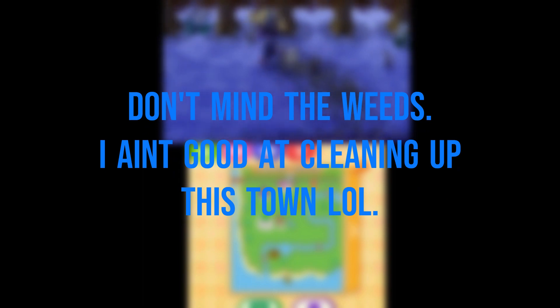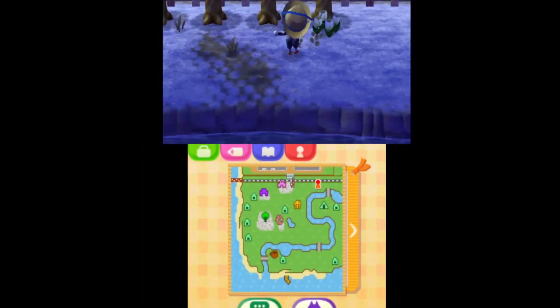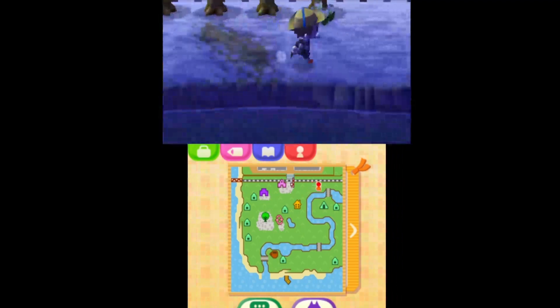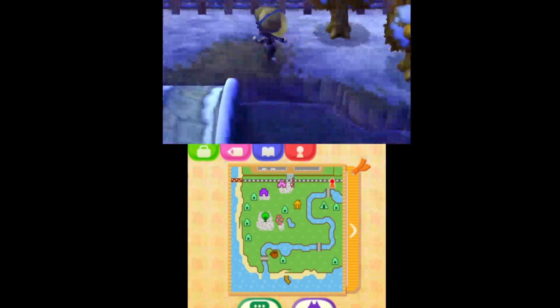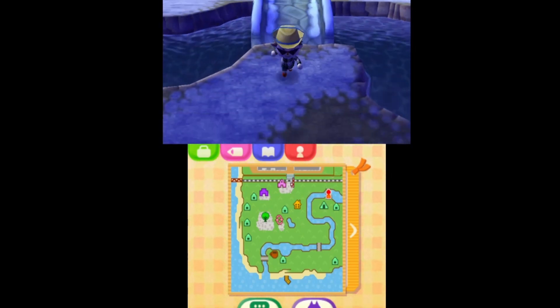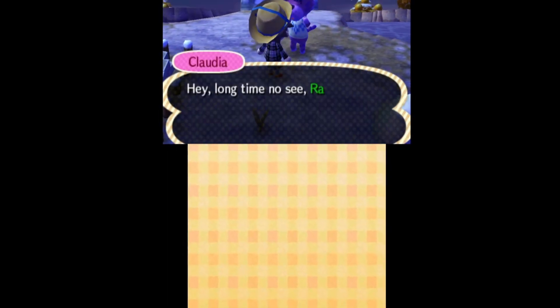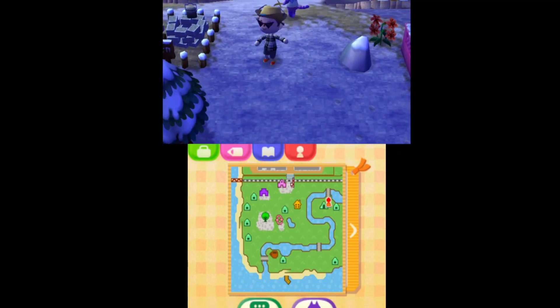We got this row of orange trees along the river, so let's get these weeds out of the way. I will be popping up around the island. We got this bridge across the river — I like the location. Claudia lives in the house right over here with a rock and another weed.